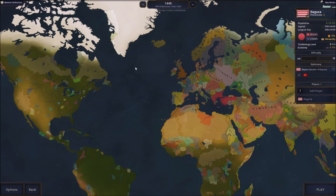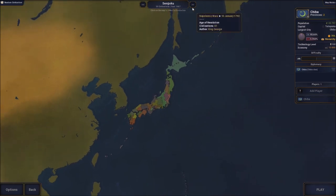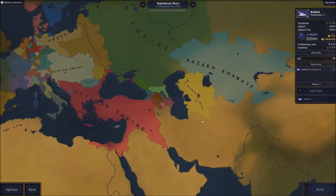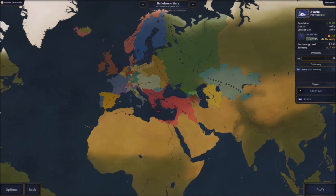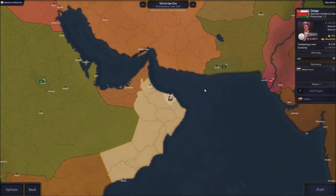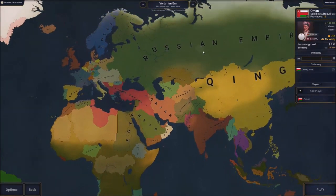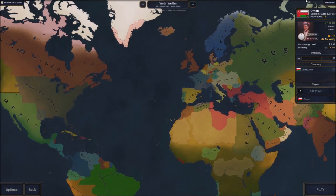The basic scenario, 1440, puts you close to the colonization and discovery of the Americas. There's also a 1467 scenario focused on the Japanese side, like a civil war. Then there's the Napoleonic Wars scenario, and the Victorian era at 1836. You can see all the countries — United Kingdom, United States — there are a lot of scenarios here.